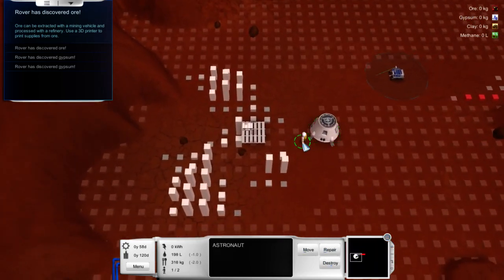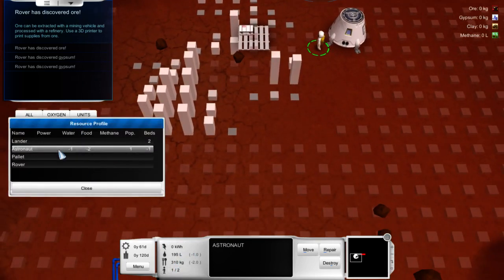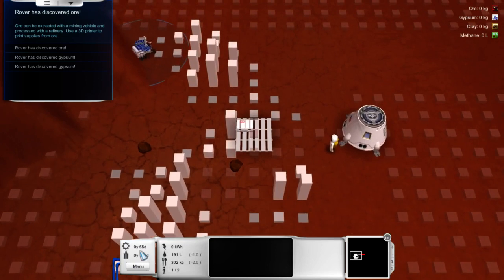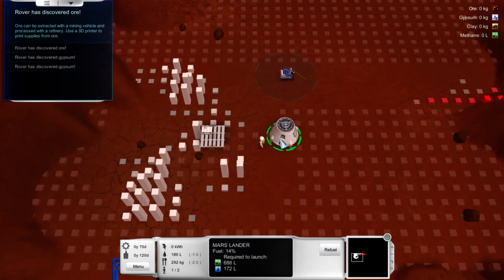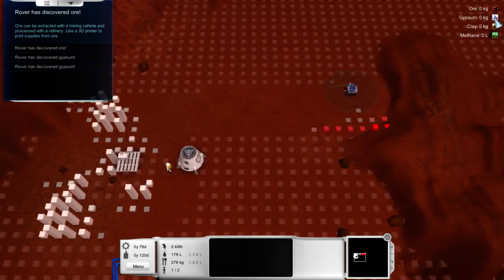A little bit of ore over there, plenty of gypsum. So this is like the resource profile. Right, so our launch window is going to open up very shortly. Probably should have done a better job of routing that. Can we cancel? So the next one we need to send up some more supplies. Now I'm thinking the next launch — we probably want to do as many supplies as we can.